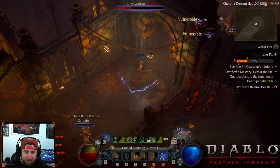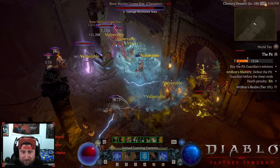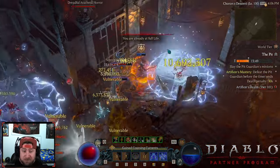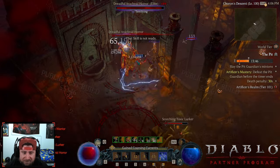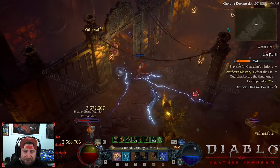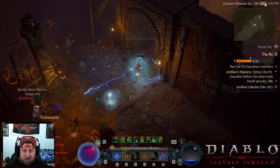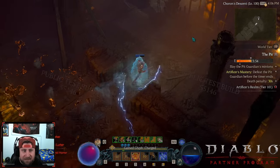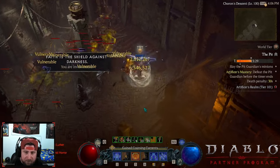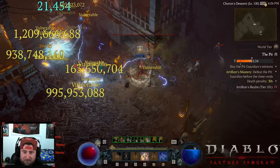That hit just did 125 million, which on paper is nice to see a sorceress do. But as a glass cannon class, it's interesting that not only do we lack survivability, we don't even do the damage to be a true glass cannon build. With the bugs this looks cool, but you're still scaling the Shatter effect as your key passive. Without that, this build just does not do a whole lot.